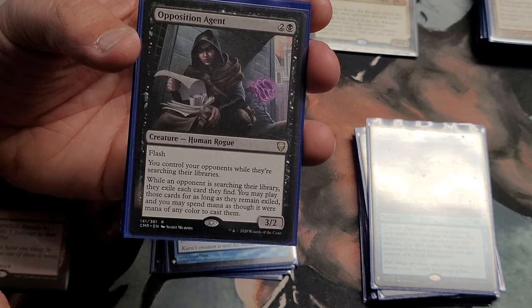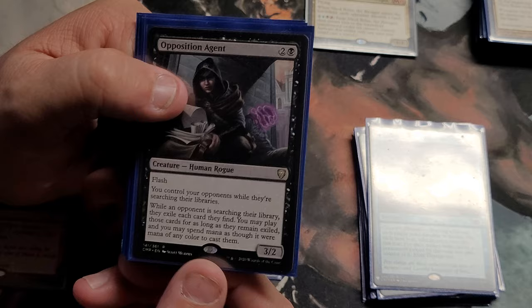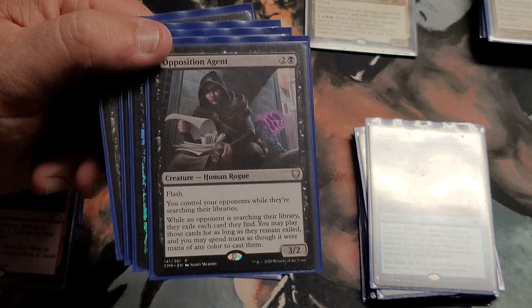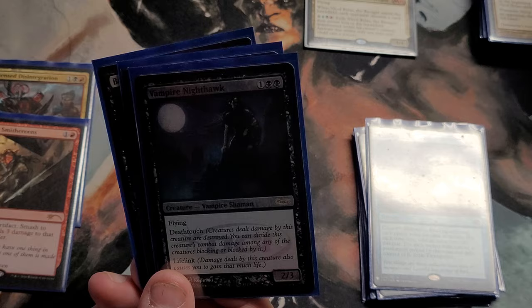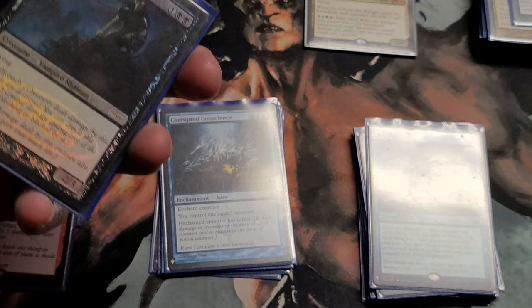Opposition Agent is a newer addition — just to mess with opponents when they search. I pulled this from a pack. Last time we played our friend also had one. This is really good for our specific play group since everybody searches a lot — your daughter's deck is all search all the time, you run a lot of tutors. Watching online matches, people search for stuff constantly — fetchlands, everything. Vampiric Nighthawk is my favorite card, one of them. This is a DCI judge foil edition I got from a buddy — three to play, flying, deathtouch, lifelink, two three. You can't go wrong.